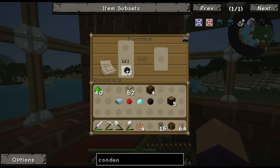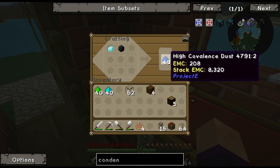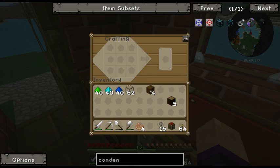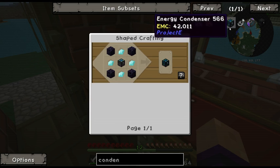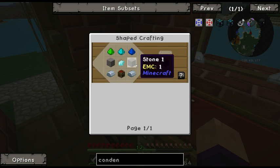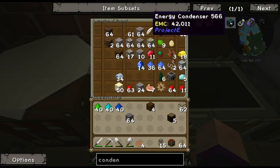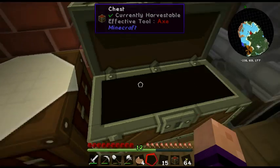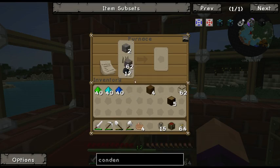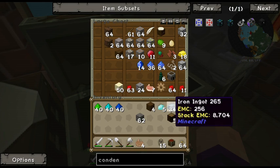Let's make those two. For the alchemical chest we need a chest, diamond, iron, and stone, so I need to cook some stone. Let's cook some stone — there we go. Let's bring all the diamonds and all the iron.